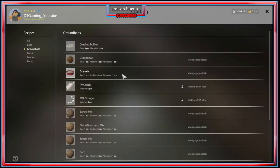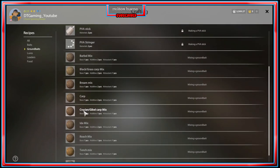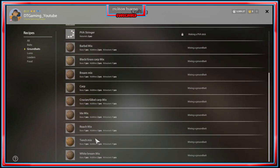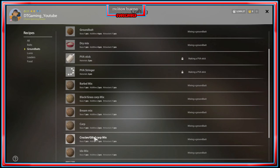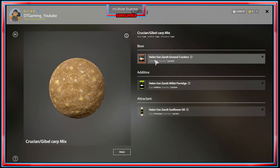For groundbait there are already premix templates made, such as barbel, blacking grass, carp bream mix, carp crucian, gibble, roach, tench, and white bream. We're going to look at crucian and gibble, because this is going to be the first groundbait you unlock. All you need is ground crackers, millet porridge, and sunflower oil. I think you only need about five to ten percent skill to unlock this.